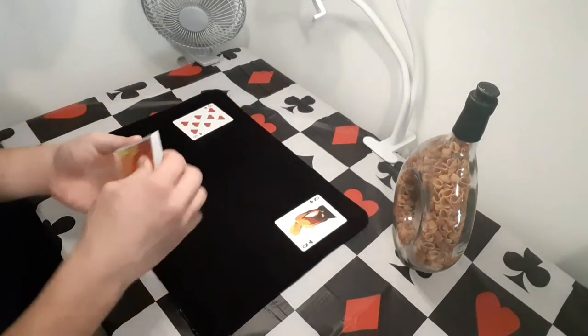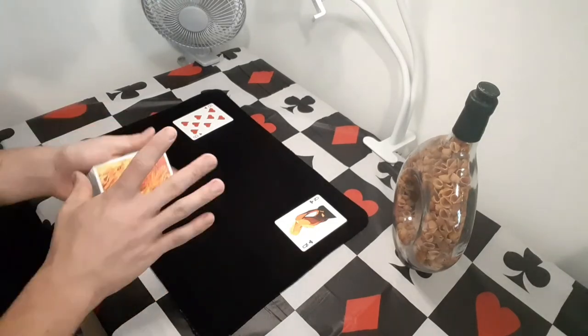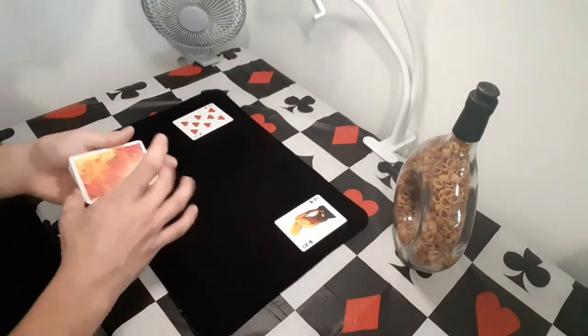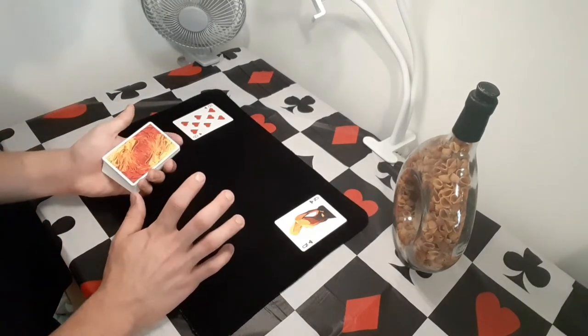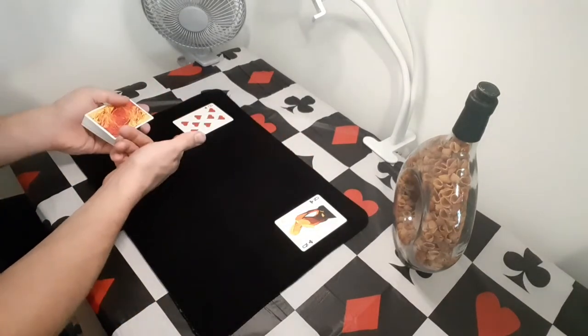Take the deck, flip it over, and hand it to the spectator. You might want to do a quick false cut first, because they can see the bottom card is red and you don't want them to know what color the bottom card is. Give it a quick false cut — they think you're cutting the deck, even though the order really stays the same — and now you've apparently mixed it up. Hand it over to them: if they think the card is red they deal it in this pile, if they think it's black they deal it in this pile.